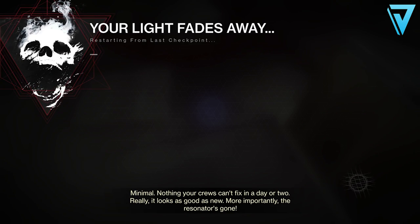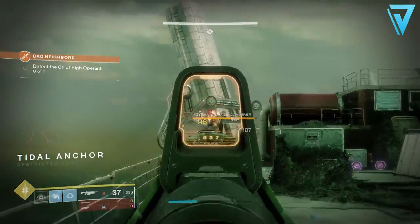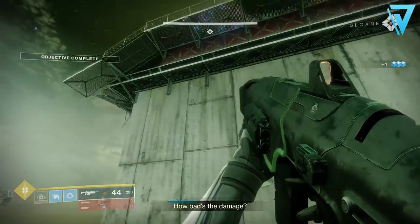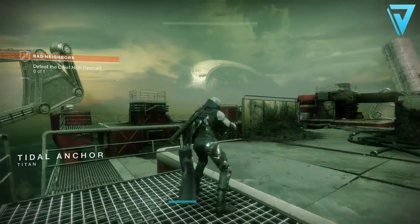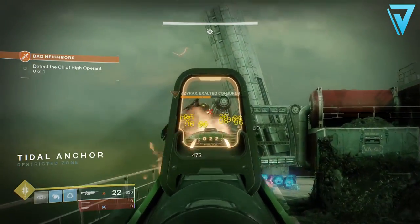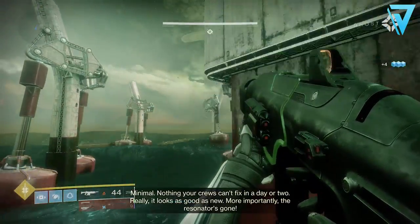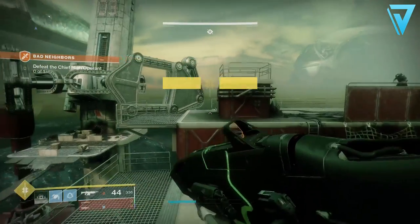Once you've successfully cleared the platform, a new hive wizard will spawn. This is the wizard we're going to use to farm prime and exotic engrams. Simply defeat her as quickly as possible, and as soon as she's fallen, jump over the edge to restart the activity. As the wizard is a boss, over time you'll increase your chances of getting prime and exotic engrams. I ran this for a good hour and gained three prime engrams, a mass of legendaries, and many blues. After each run you spawn back on the rig right in front of the boss, making each run less than 30 seconds.